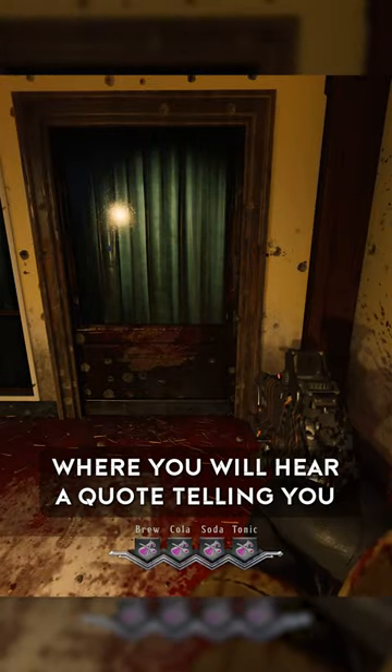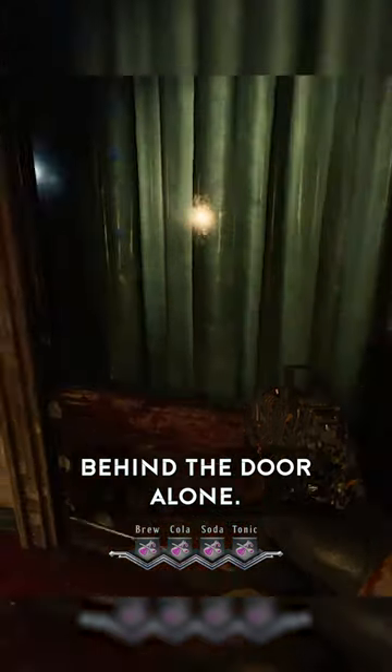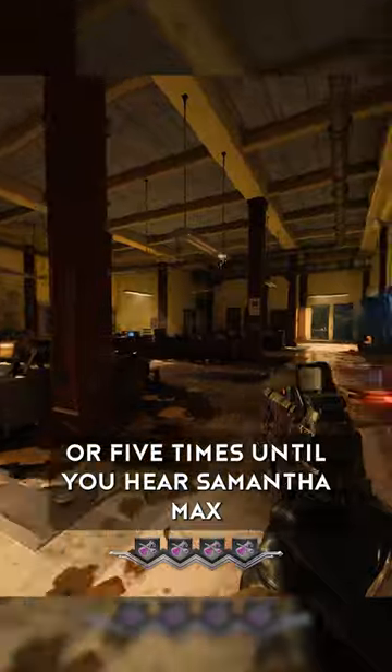Knock on the corner door, where you will hear a quote telling you to leave the person behind the door alone. Do this around 4 or 5 times until you hear Samantha Maxis screeching from the ether to leave him alone.